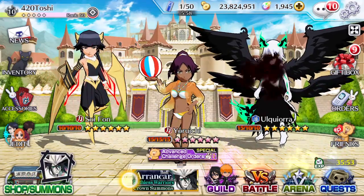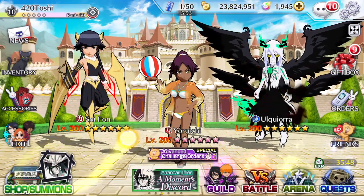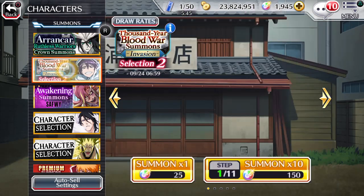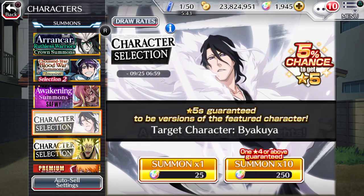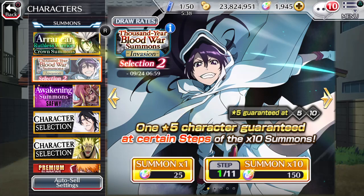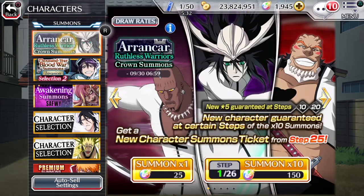So let's get into it. Tip number one: do not waste your spirit orbs. It's very tempting to go on to the summons banners, whether it be character summons or accessory summons, and see a banner that looks good or useful, or see a character you like, and then start summoning — and before you know it you've got no orbs and you didn't even get the character you wanted.